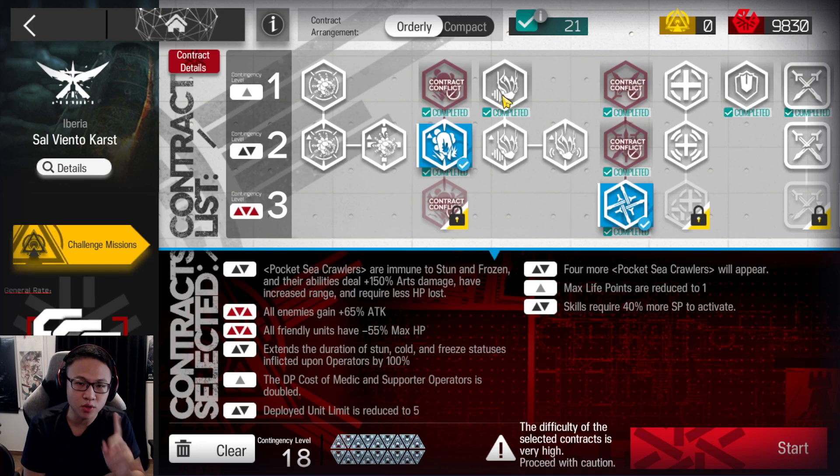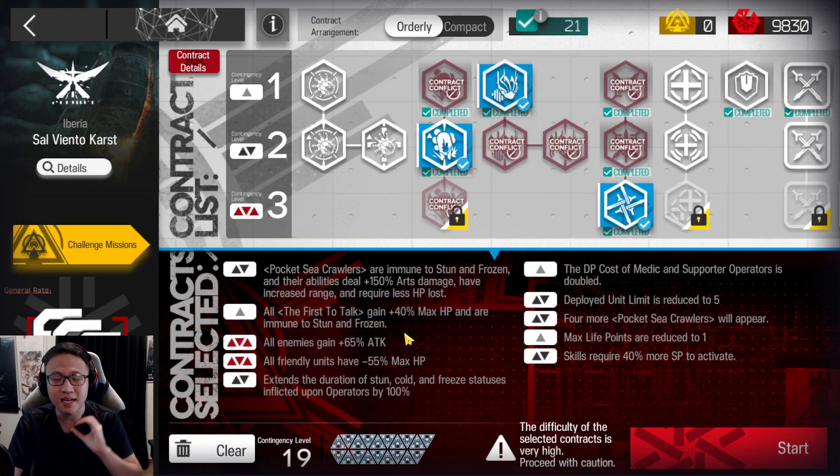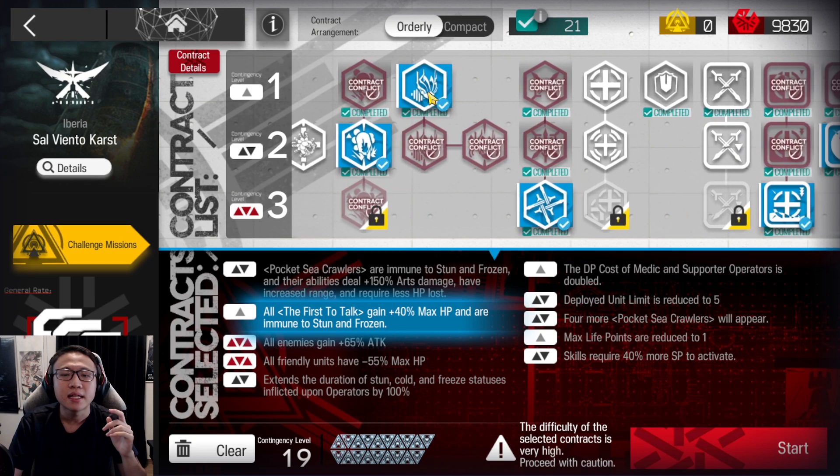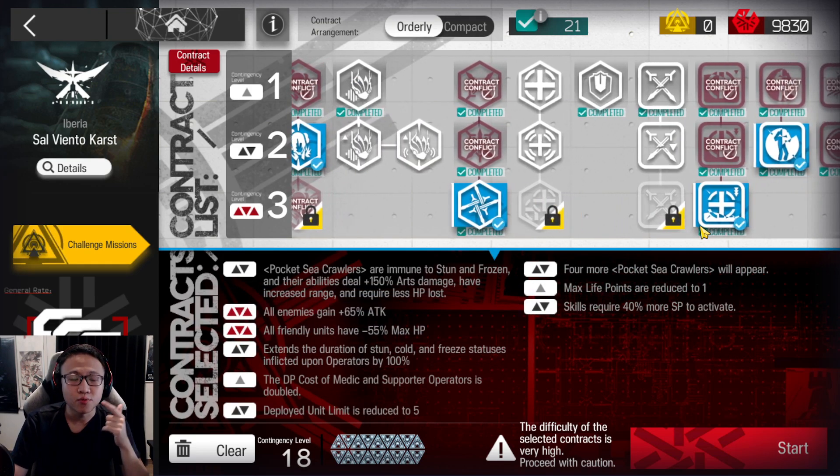No buffs onto First-to-Talk, because this 6-star cannot kill First-to-Talk with any increased HP. If there's a base HP that you're tackling against, this 6-star can handle it perfectly fine. But of course, if you bring other people to support, then you can probably buff him. Then at the same time, take Attack Up risk 3 and HP Down risk 3.